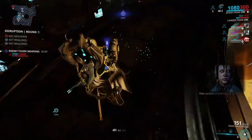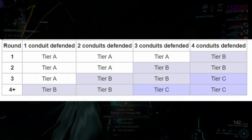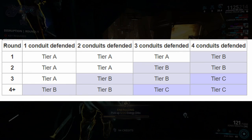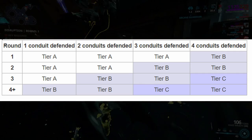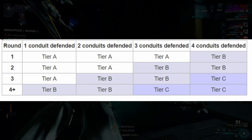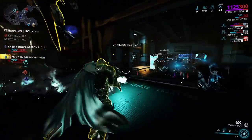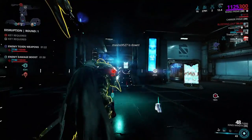Now let me explain how the Gauss parts are going to drop in this game mode. There are going to be about four rounds — four-plus rounds is totally up to you. There are four conduits: Tier A, Tier B, and Tier C. These are the tiers that are going to have the Gauss parts inside them. The parts may drop in Tier A, Tier B, or Tier C — it's completely random and RNG-based.